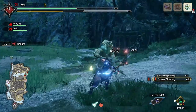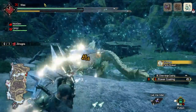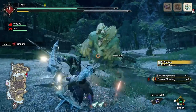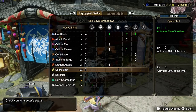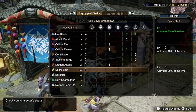Ballistics is a nice skill as it increases your critical attack range — you'll have a sweet spot where you get maximum damage output from your shots, and Ballistics makes this a larger sweet spot. Spare Shot is a decent pickup as it gives you coating conservation. It's very weak at level 1 with only a 3% chance, but once it hits level 3 it's quite valuable with a 20% chance.